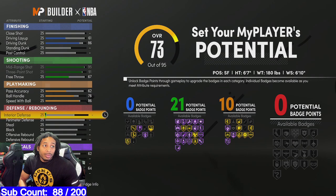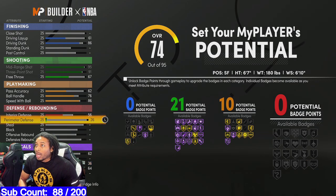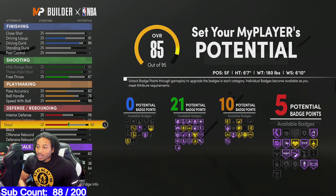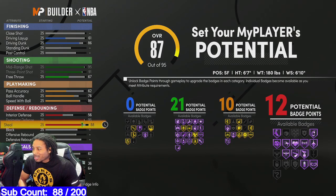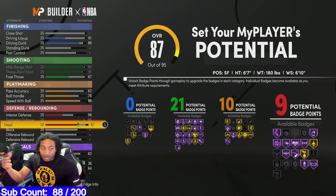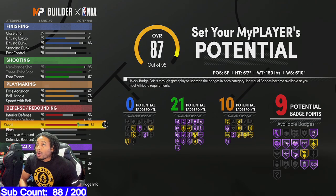Ten playmaking badges — which is gonna be awesome. Interior defense I went 56 on this because I wanted to put stuff elsewhere. Perimeter defense we put at 81. At 85 you can get certain perimeter badges, and you gotta be 88 to get Hall of Fame pickpocket. I didn't really want to go that high — you could put it at 84 and get Hall of Fame pickpocket if you want. I went with 81 steel so that when I get to 99 I'll be able to get Hall of Fame intercept, which is really what I was going for.